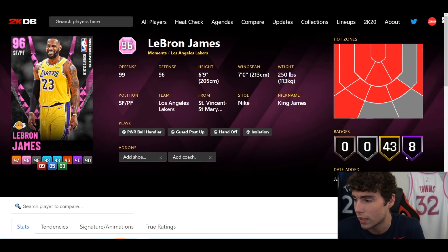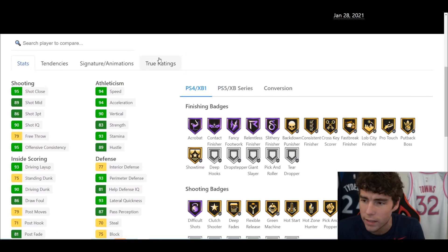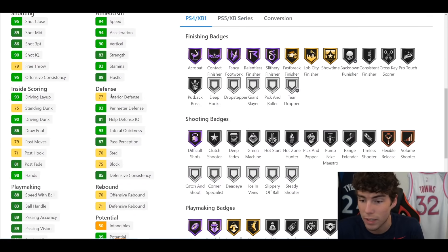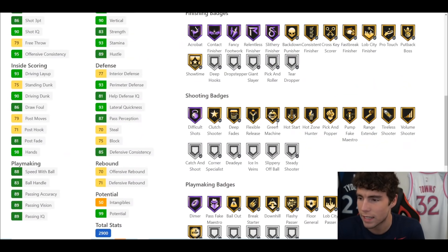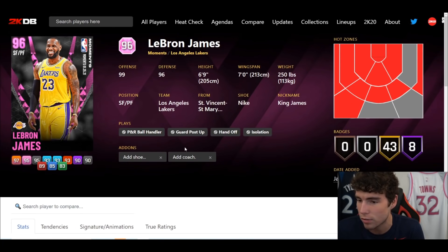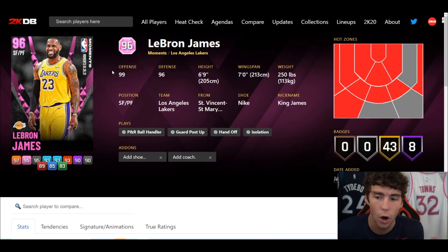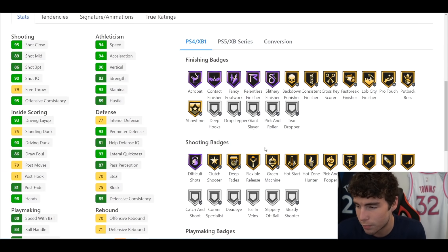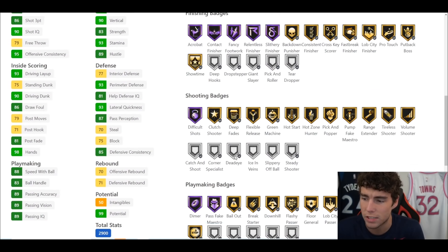Next is Pink Diamond LeBron James — Hall of Fame badges, 43 on gold. Stat-wise: 86 three-ball, 90 driving dunks, 88 speed, 83 ball handle, 94 speed and acceleration, 93 lateral quickness. Defensive stats are the same as the previous card. The big thing is the badges — you cannot compare these two cards. This LeBron is so much better and it's not even close. He's not comparable to the Galaxy Opal LeBron, but he's kind of the middle ground between the Opal and the old Pink Diamond LeBron — and he's closer to the Galaxy Opal.